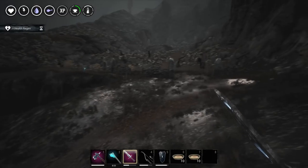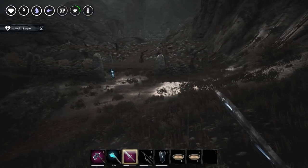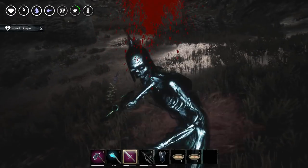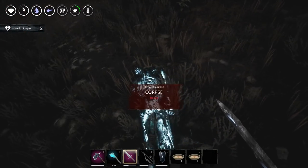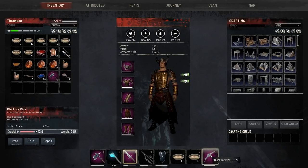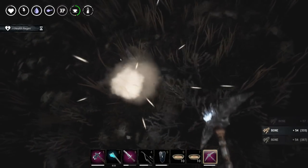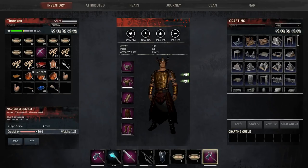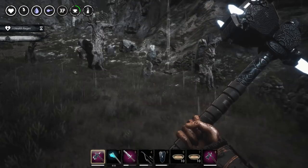We'll start with the sword first, and then we'll use the hammer and assess based on damage, because the sword actually does more damage than the hammer. If they don't have armor — oh, they barely hurt. These are not nearly as strong. I should harvest these guys for their gossamer and their glowing stuff. Or I could just get a bunch of bones. Alright, so that's how many hits it takes with the sword — let's try with the hammer.